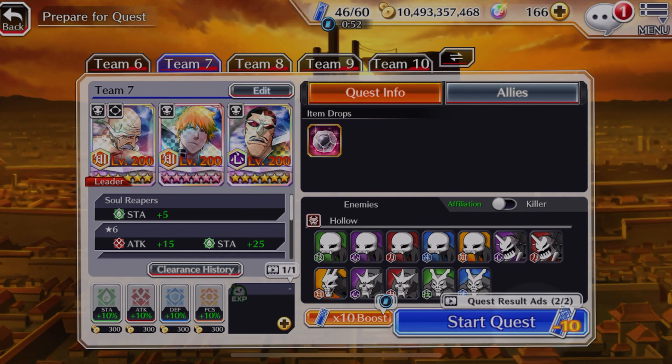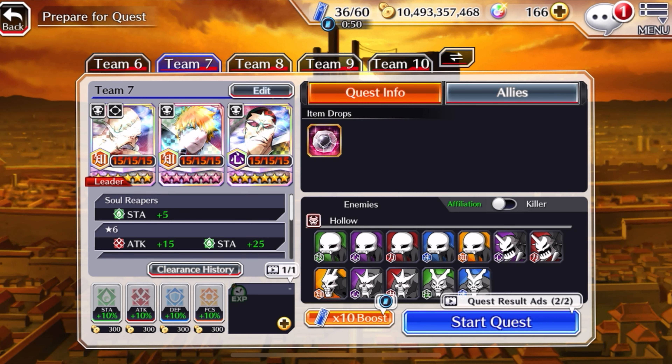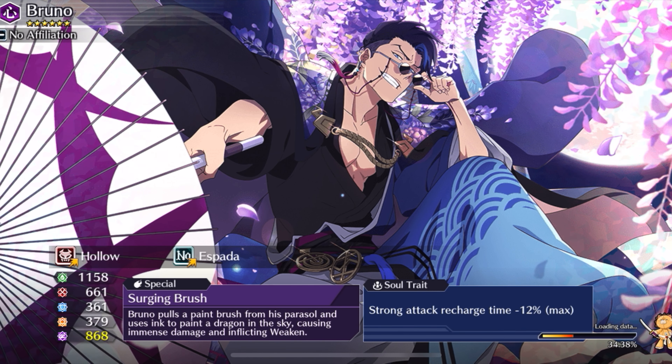I just run this team like so. You can use any substitutes or any other version of this, and with over 500% coin drop when you complete the quest, this is what you're gonna get.